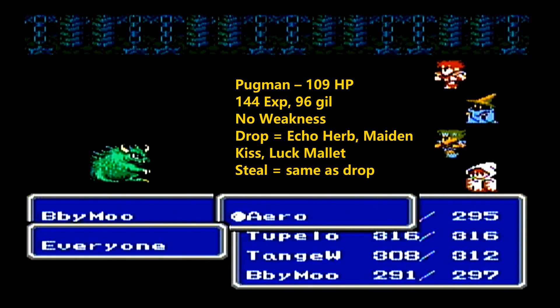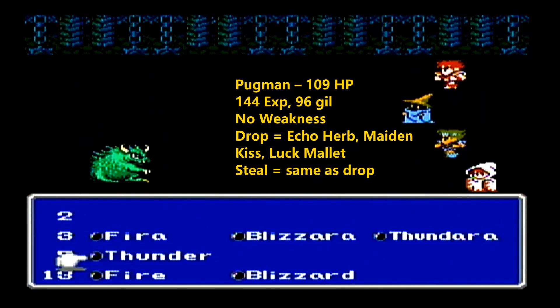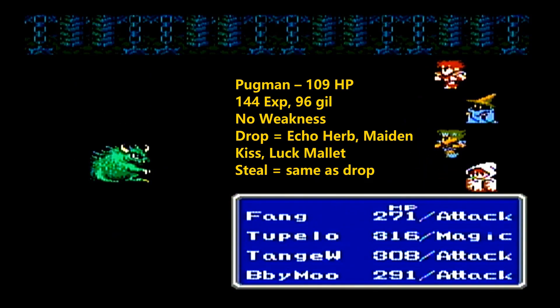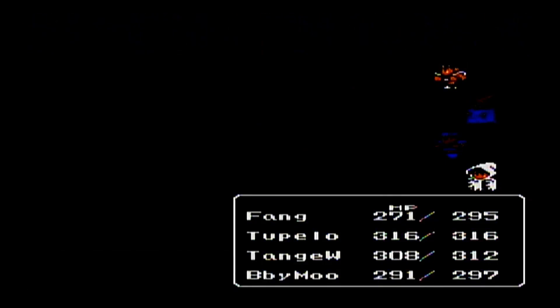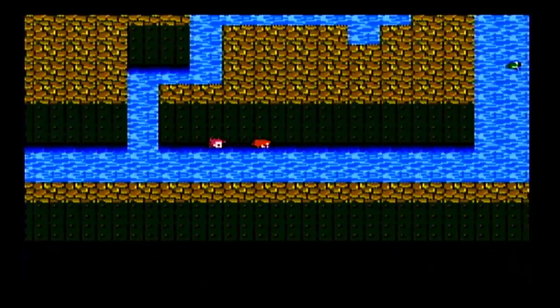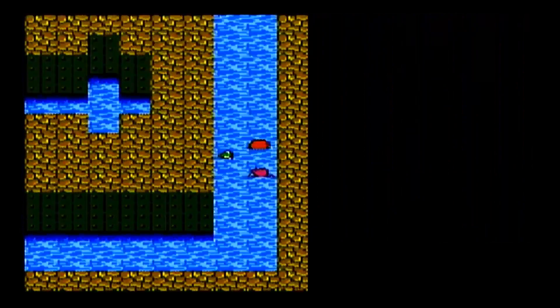Feel free to use all your spell charges here, because this tower is the next big dungeon. But before we head into this tower, we're going to head back into Argus Castle and use that recovery pond again, because we should have a little bit of exploration to do around here — and we obviously don't want to go into this dungeon lacking spells and resources.